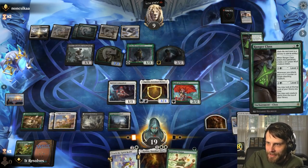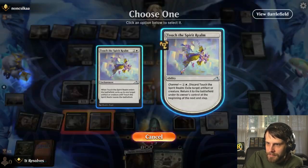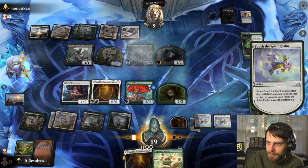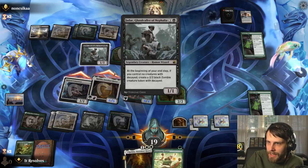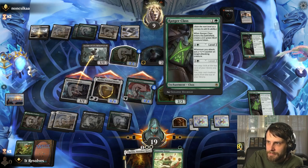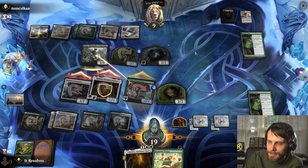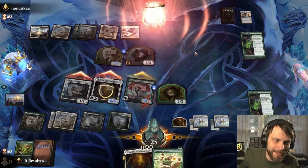Alright, let's do this. Let's do this. Get a counter. Do this — and I think we just win. This can't block. They can block this, but they still take a lot. Can't block, bro. This is a weird deck — really weird deck. This has trample, so it doesn't matter. That was strange, but we did get a win.